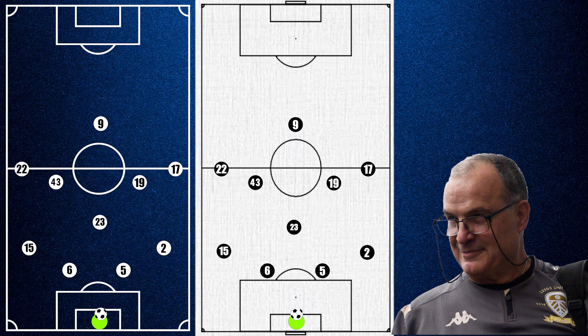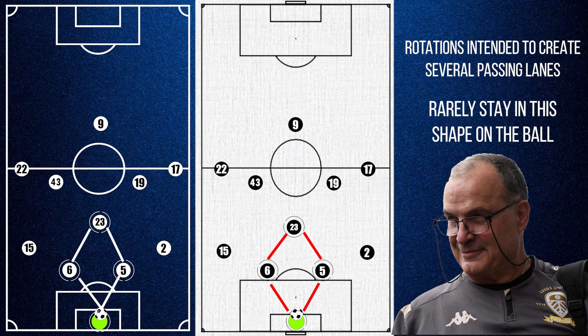And with Bielsa, it will always be just that — a base formation — as the fluidity of the team begins almost instantly. But initially the formation will remain as such to ensure that the keeper on the ball has 3 options and forms this diamond from deep.